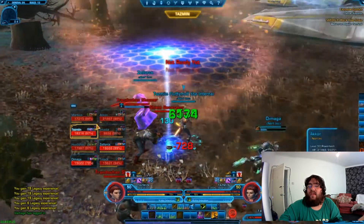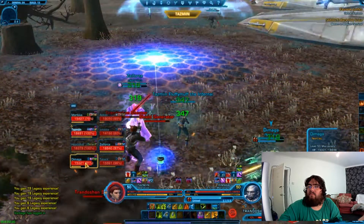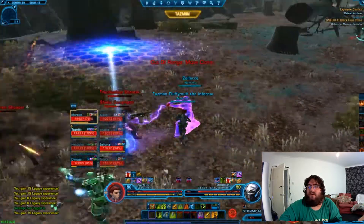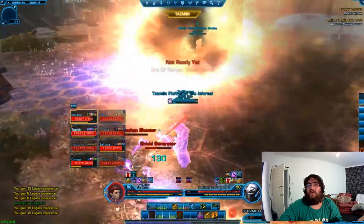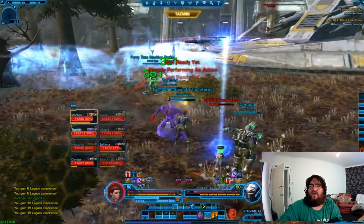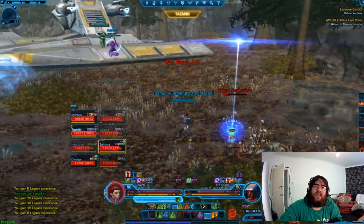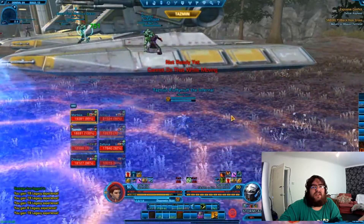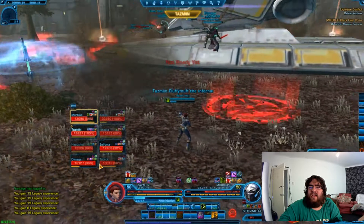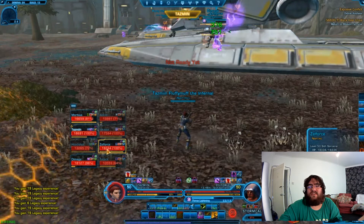That's pretty much phase one. In phase two the bosses will charge their pulse — you'll see two round circles at the back of each boss start glowing with electric. Once they glow they will knock everyone off the boss and it's into phase two. You'll have a yellow shield spawn each side of the room, and it's important that everyone gets under their shield: healer and 2 DPS on one side, healer and 2 DPS on the other side.